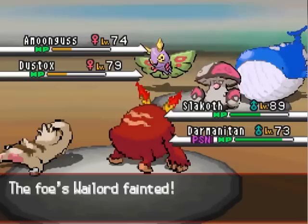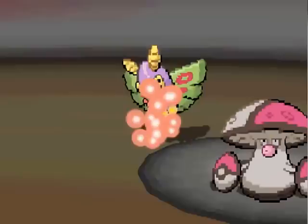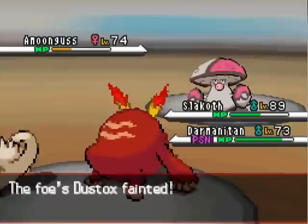But Hitmontop is still alive and kicking. I got its health fairly low though, so Slakoth now goes for a Mega Punch, and as I recall correctly, that is going to deliver a KO. Yes, it does! Hey, at least I got some KOs, and this is not a body bag. Really, this is actually not going particularly badly for me.